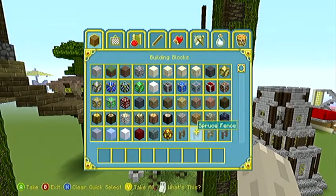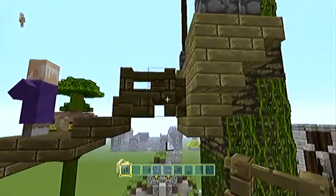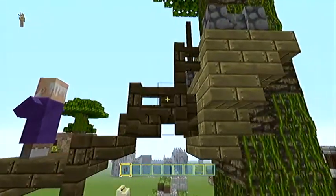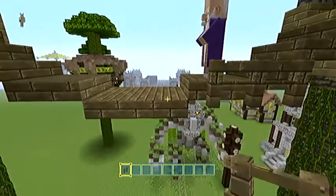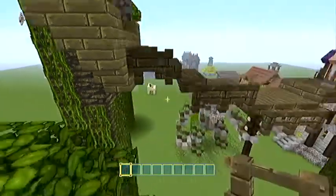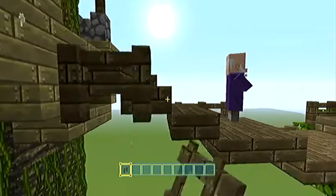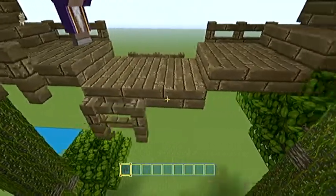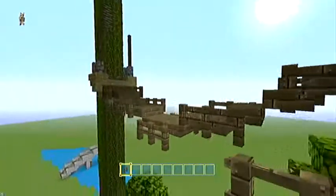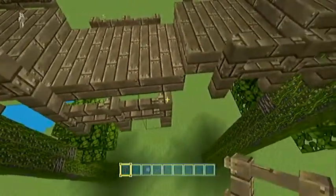Okay, and then from there you can literally do anything you want with it to make it look pretty. What I'm going to do is I'm going to put fences all the way along here — like so. And same on the other side. You can go across now, Simon, if you want. It's all safe — as long as you don't fall off the edge, it's all good, mate.